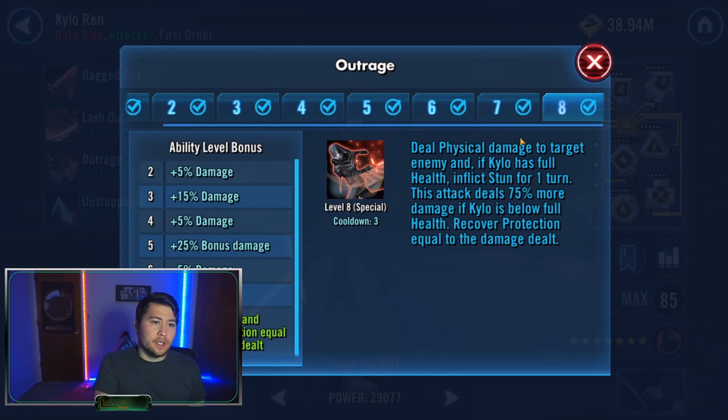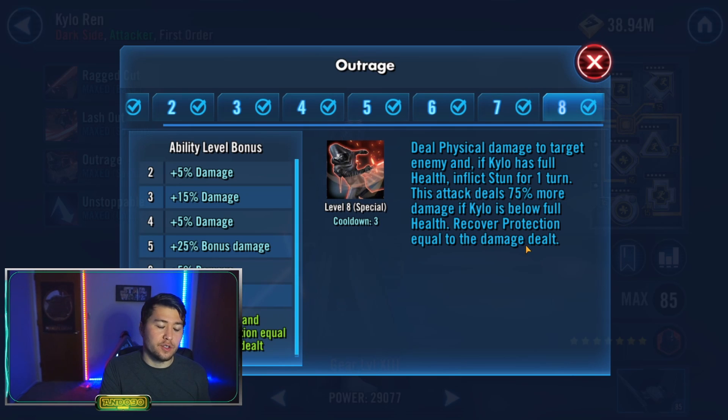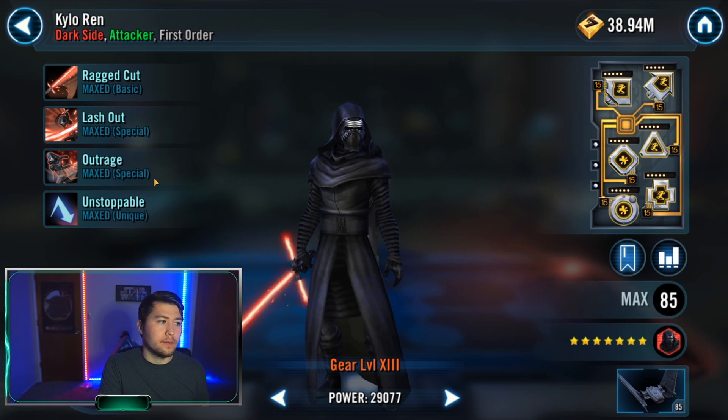Next is Outrage. Without the Zeta, you deal physical damage to the target enemy; if Kylo has full health, you inflict stun. This attack deals 75% more damage if Kylo is below full health. With the Zeta, you recover protection equal to the damage dealt — that's why people want big protection pools with the Zeta. It gives you a buffer and enough time for the crew leadership to reheal him on health.